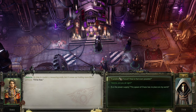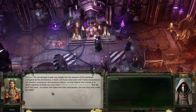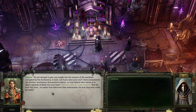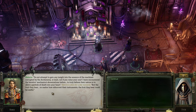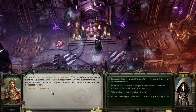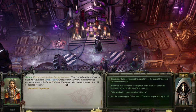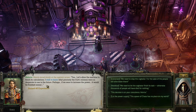Heinrichs, are you alright? I'll be fine. Is that even possible? Do not attempt to gain any insights into the essence of a machine corrupted by the arch enemy, at least not if you value your soul. I have encountered heretics' machine abominations before - to truly fathom their nature is to allow death to partake in your heart. But the fruit they bear, no matter how abhorrent, could be useful. Let's allow the machine to finish its calculations - I wish to know what precisely the cult minions were so desperate to see in the future. Perhaps increasing the power, it would be finished sooner.